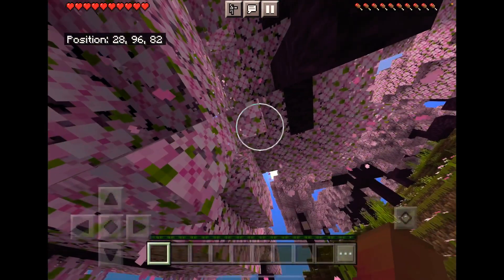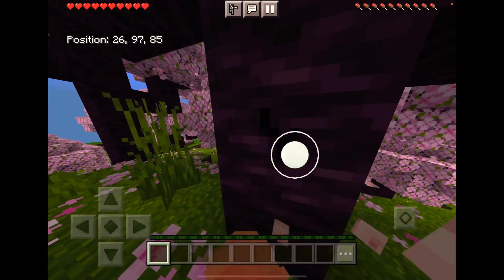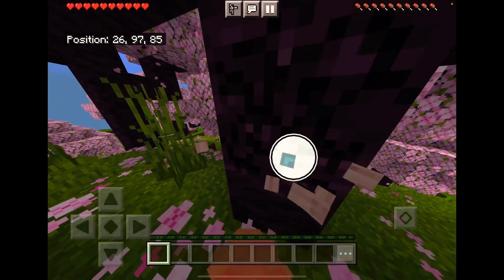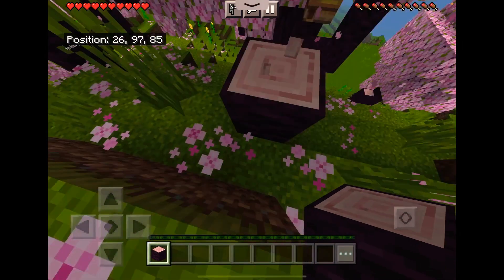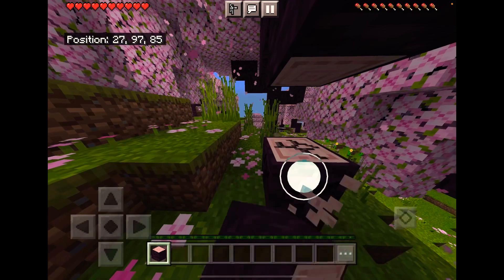Wait, why is it four pink petals? It's quite nice. You guys try to find these things — I hope you do, or whatever they're called. I don't know what the biome is called. Anyway, that's a new 1.20 update feature. Hope you guys liked it!